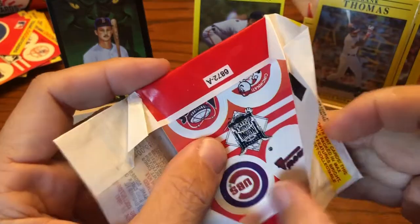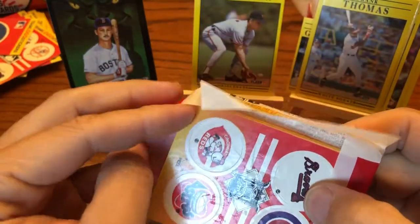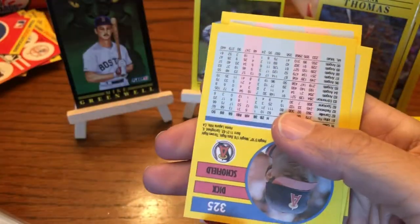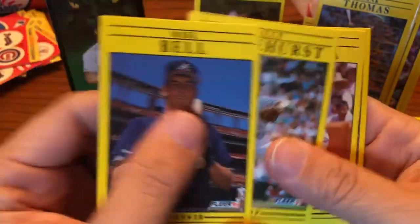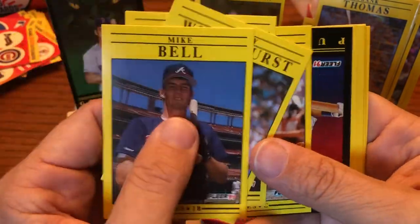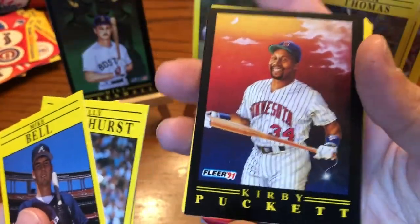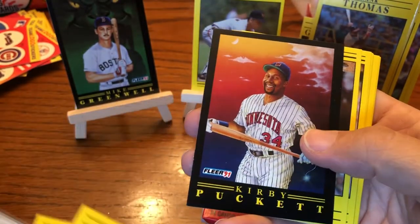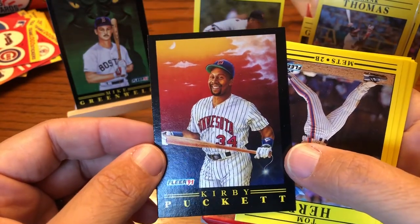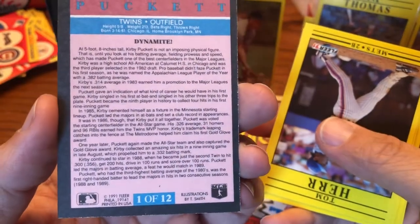Clemens will definitely get in the Hall of Fame. As the old guard gives up the voting and isn't as involved anymore, I believe time will heal all wounds for Bonds and Clemens. There's a nice one — another insert pulled, off-center left to right and top to bottom, but it's still one of my favorite insert sets of all time. That's two inserts now — when you get those inserts I consider these packs a win.